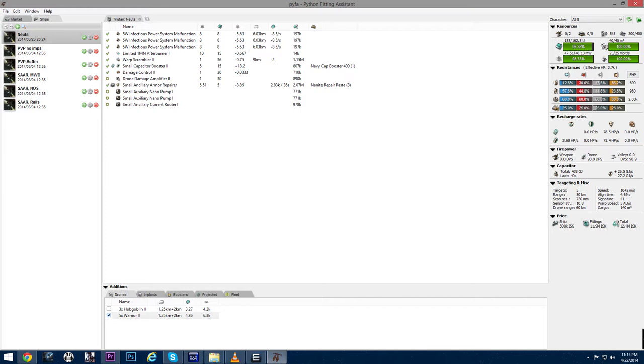This fit is very powerful because a frigate in maybe three cycles will be capped out. It has a lot of DPS — around 98 DPS which is pretty good — with warriors. The reason why I'm using Hobgoblins and warriors is because at first I was trying to gank the retriever and I needed as much DPS as I could project, so I released three Hobgoblins and two warriors. Hobgoblins have more DPS but they're a little bit slower.